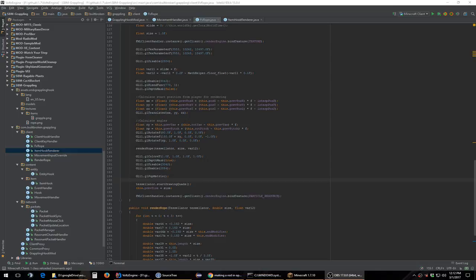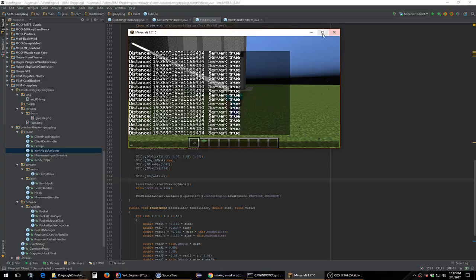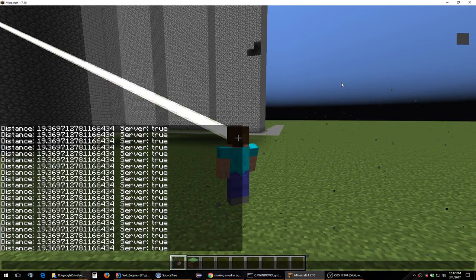Okay everybody, so here's another dev work-in-progress video. I'm working on render code. This is probably one of the more difficult things you'd actually do in Minecraft modding, as there's no easy way to do it. There's no helpers, there's no handlers — you pretty much use OpenGL directly from Java.